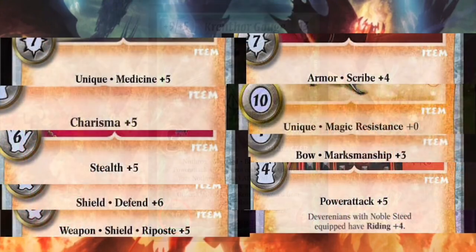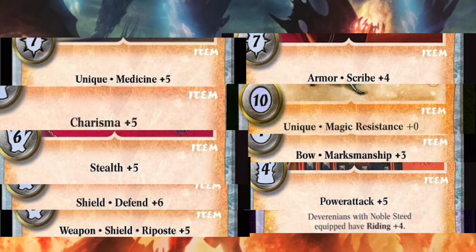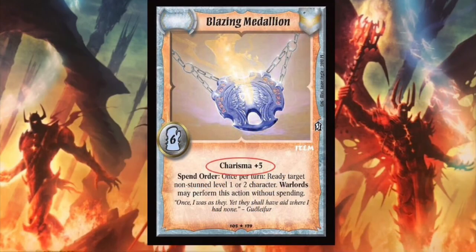There are 10 feats total, but taking the time to explain each of them individually here would add several minutes to an already long video. I'll have a link in the description for a page explaining all of the rules. All the feats and their descriptions can be found near the bottom of the page just above the glossary. Any item that has a feat on it either gives you that feat if you don't already have it, or adds to an existing bonus if you do.